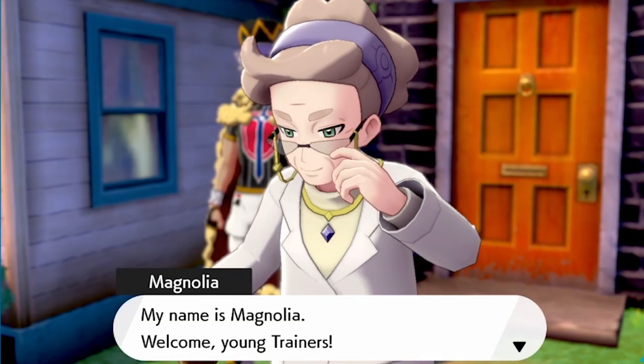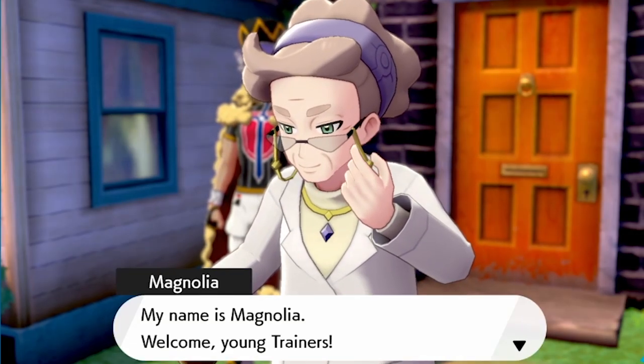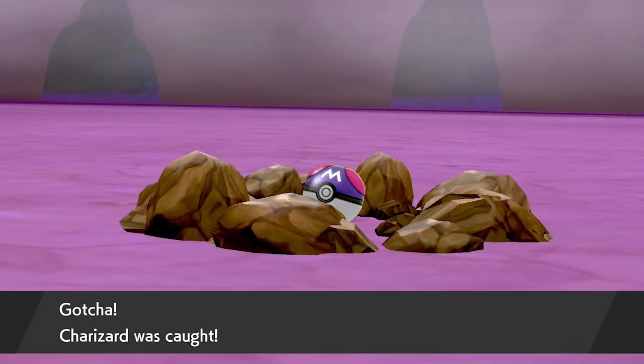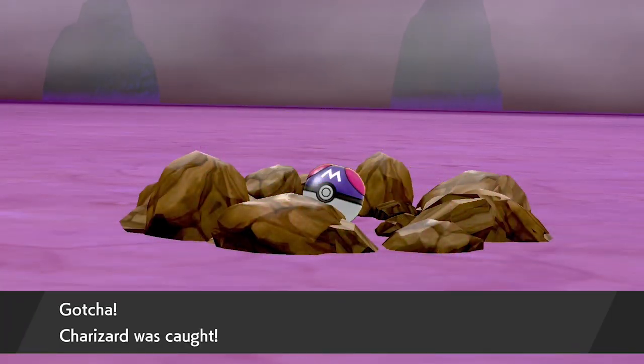The first thing you want to do is speak to Professor Magnolia straight after completing the main storyline, where she will give you the Master Ball, which is an item that guarantees a catch on any Pokémon you use it on.